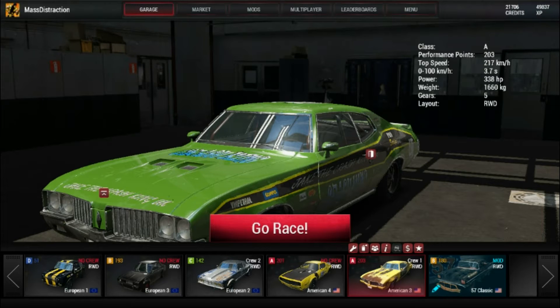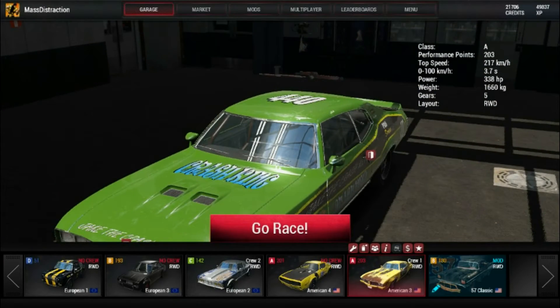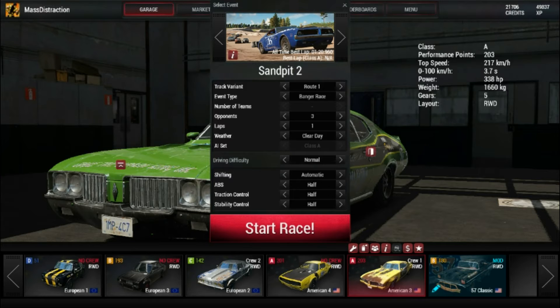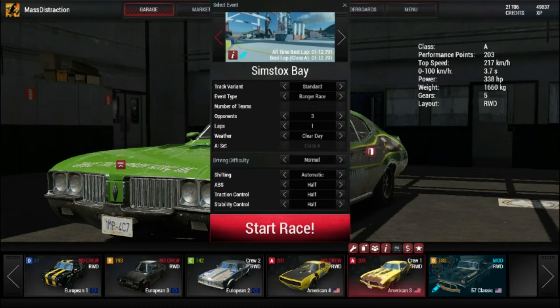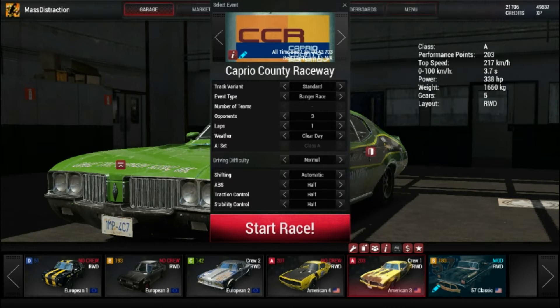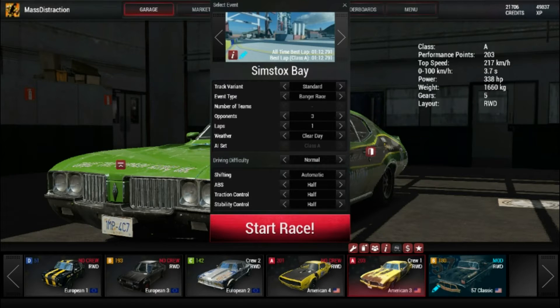Today I am going to be playing one of my favorite racing games of my childhood. And yes, I know this is Wreckfest, but there is a mod for this game available on the Steam Workshop that gives us the Destruction Derby maps from the games Destruction Derby 1, 2, and actually Raw — because I'm fairly certain that Simstocks Bay is from Destruction Derby Raw.